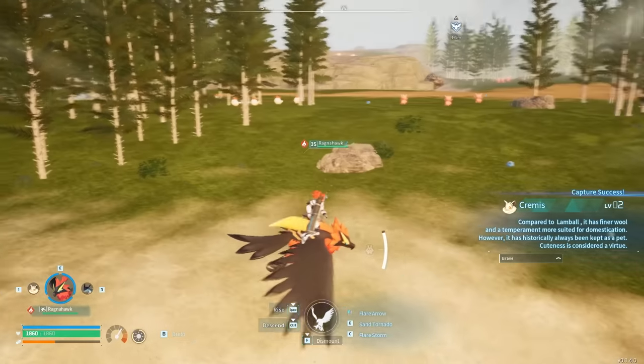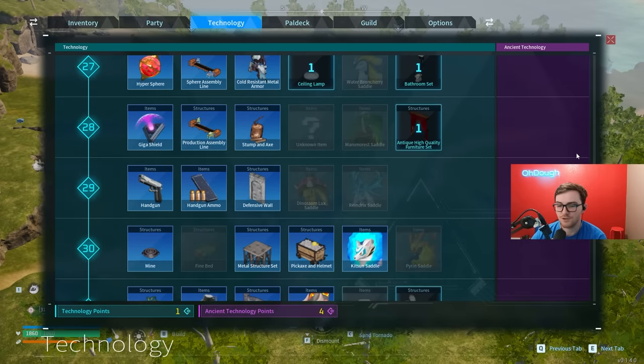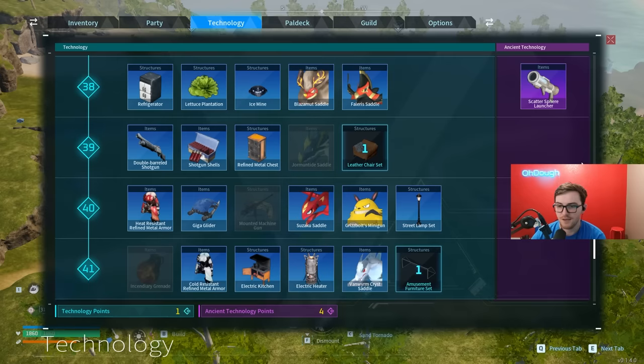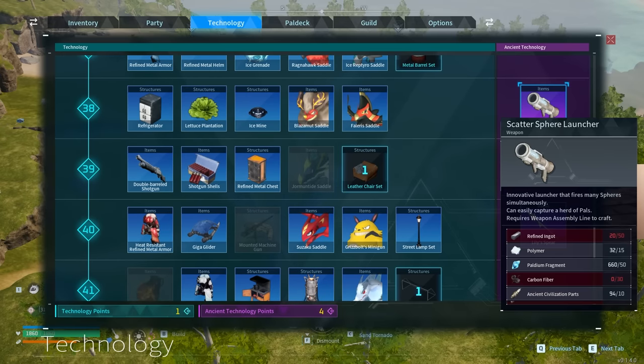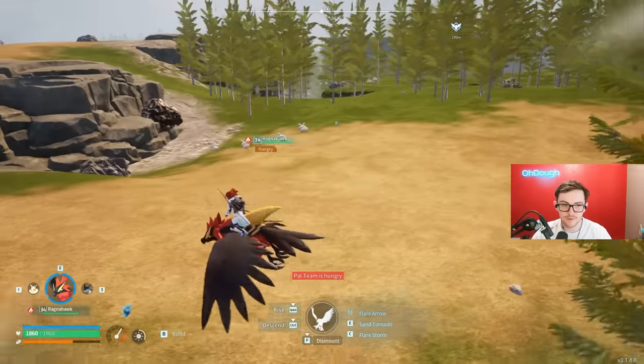What level do you unlock this stuff? The single shot is the first one you get and costs 50 ingots, 100 stone, 50 palladium, and 5 ancient civilization parts. Then at level 38, the scatter sphere costs 50 refined ingots, 15 polymer, 50 palladium fragments, 30 carbon fiber, and 10 ancient sieve parts. The final one is level 50: 100 pal metal ingots, 80 polymer, 200 palladium fragments, 50 carbon fiber, and 20 ancient sieve parts.